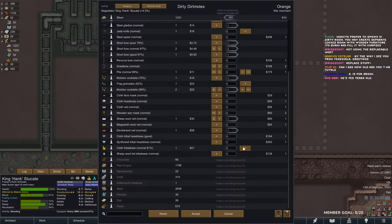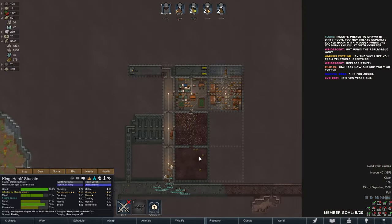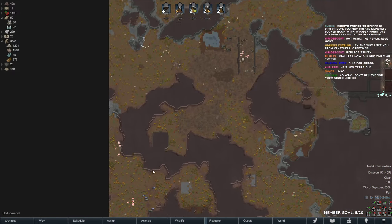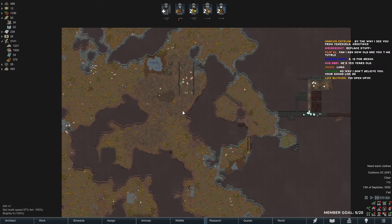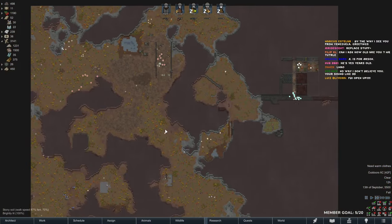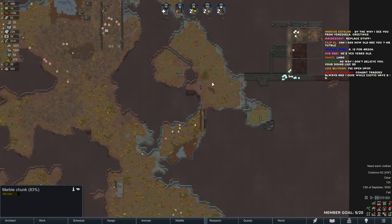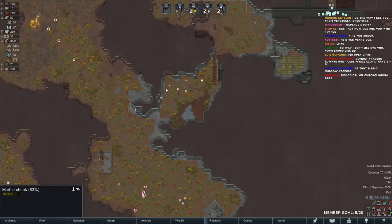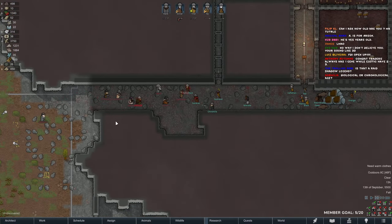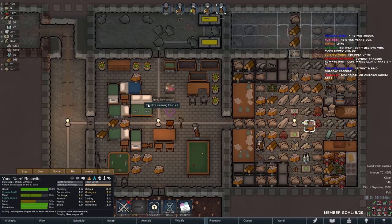Trade — maybe we can sell off some molotov cocktails, we have too many. Sell that off. Can I ask how old I am? I am 17 years old. Sell off all the clubs. I just bought that but now I'm sending it all off. And here we go — oh my goodness, a raid! Oh no, they're going for the mechanoids — I don't believe you. I think we just stay inside.